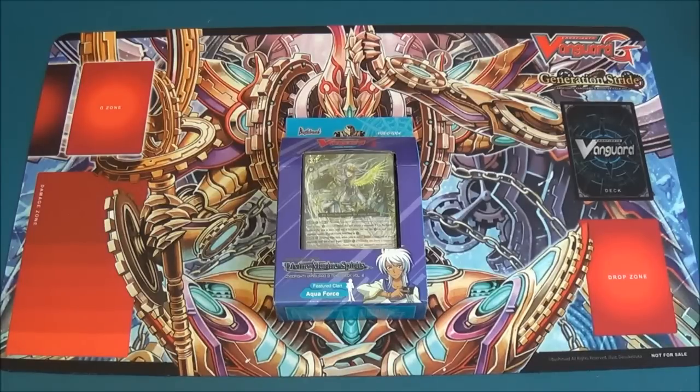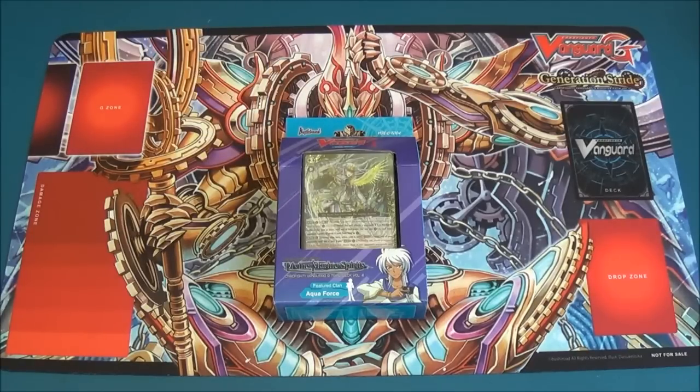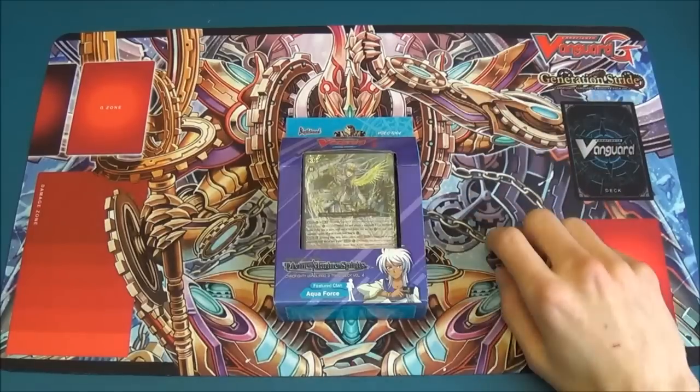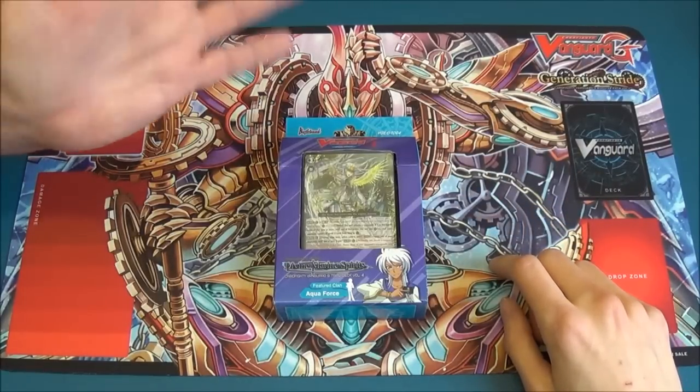Hello and welcome to Big Orbit Games' unboxing video of Cardfight Vanguard's latest trial deck, TD-04, Blue Cavalry of the Divine Marine Spirits. Remember, subscribe to our channel to check out our other videos — earlier we did an unboxing of GEB-01 Cosmic Raw. My name is Simon, I'm from Big Orbit, and I'm joined today by James from Big Orbit. I'm James. And I'm also joined by a flamboyant regular Mick. Hi, pleased to meet you, I'm Mick.